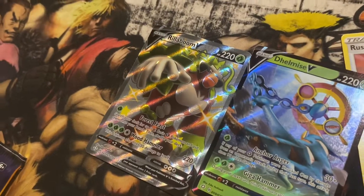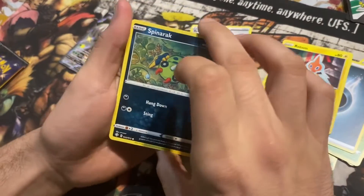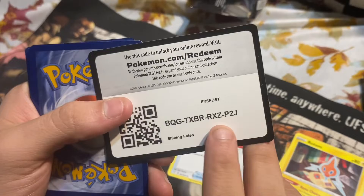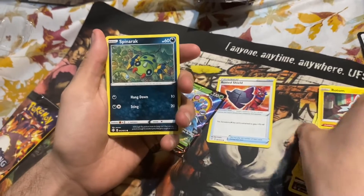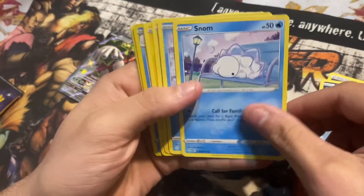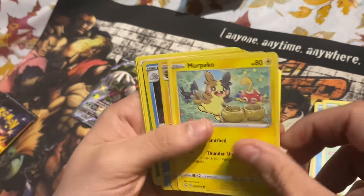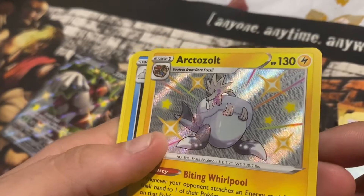Moving to Skylar's second pack — shiny Spinaround on that one. You already know, flip it around, got yourself the code people. Always the code — if you guys play online, get some Shining Fates packs, I'm telling you, pull some shiny cards. Got another Spinaround, a Snorunt, a Morpeko.